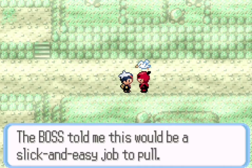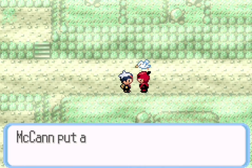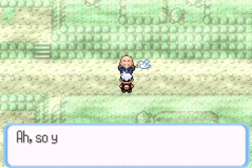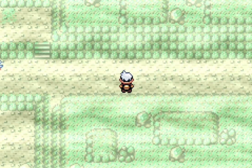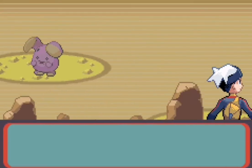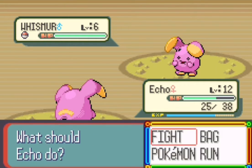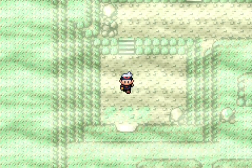His career in crime is over — probably wasn't gonna last long with a Poochyena but whatever. He gives us the Devon Goods back just because we beat him. Here comes the old man to tend to his Peeko — he'll thank us and head back to his cottage, and once we go back there he'll give us a ride to Dewford, which is cool. On the way back, I run into another Whismur — but it has Soundproof, so we're running away. I should probably remember the abilities of my own Pokemon!